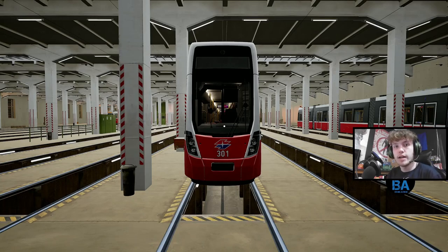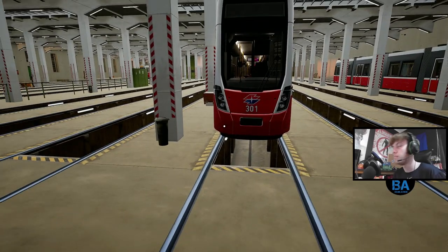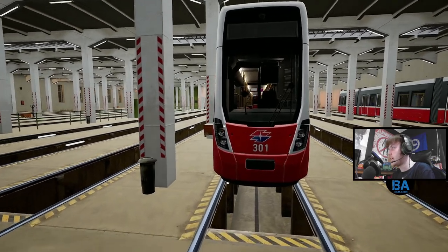Hello everyone and welcome back to another Tram Sim Console tutorial. I didn't think I would actually do another one, but I was struggling with it, so I thought people in the community are probably going to struggle with it as well. This is a cold start in the Flexity tram. You've probably noticed the lights are on - they're automatic, they've got light sensors and they just come on when it's dark.